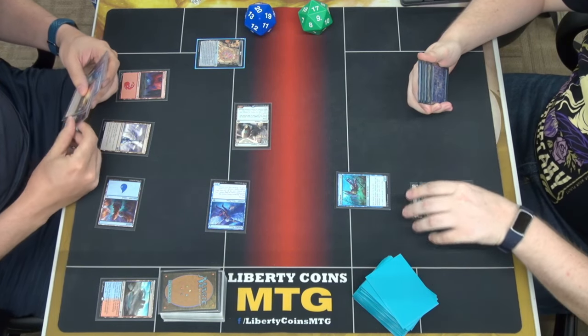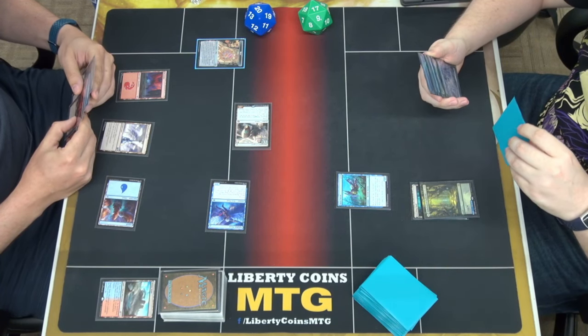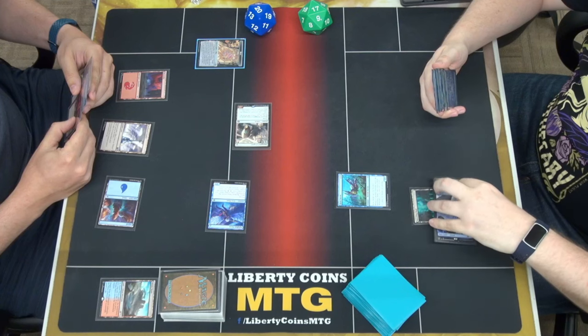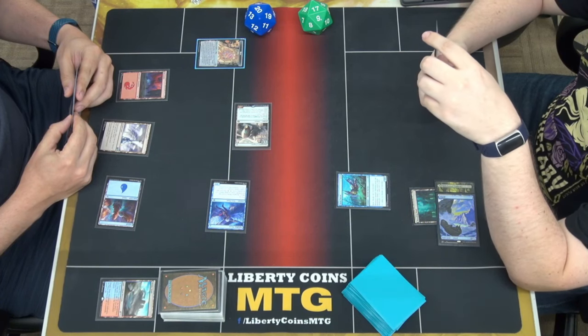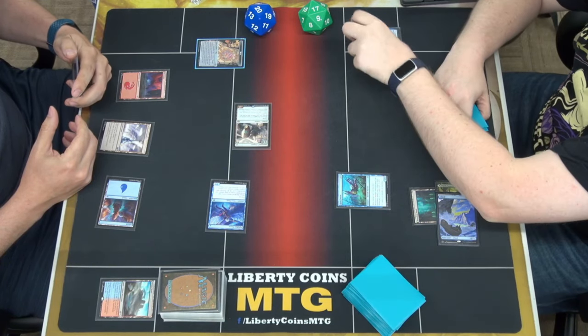Fast turn. Island. Land for turn. That's kind of it. Sure like that Omniscience — pretty good card, Omniscience. Don't blame you. I can't really... I don't know what you have, but still hitting this is the safer play. Deeper Gobermitch.